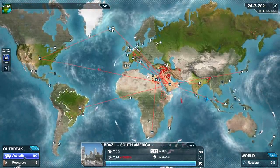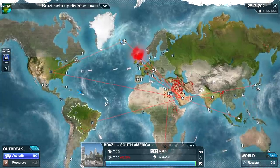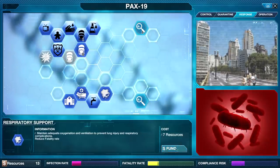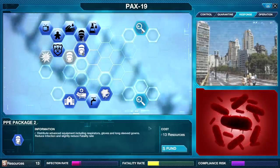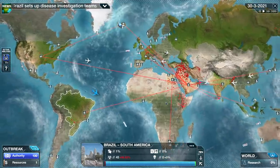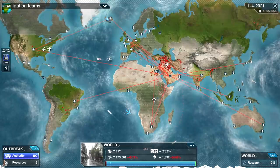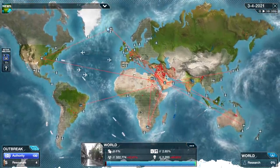Next up I'm going to focus on my healthcare. Widespread outbreaks — I am trying to stop the spread, trying to avoid quarantine because I don't want to overwhelm my authority. If your authority drops to zero you're done. So I'm doing everything I can to work with the people to reduce infections. Long-sleeve gowns — we're going to keep doing what we can to reduce spread. The fatality rate is bad but not as bad as it could get, and we've seen a 60% increase in people that have lost the battle.